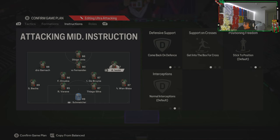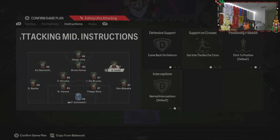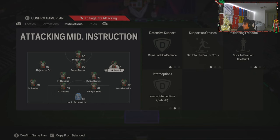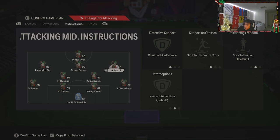Left CAM and right CAM are both on comeback on defense. This drops you into a 4-4-2 defensively, which is kind of the best way to defend. Bruno is a free-roam defender, so he helps out in the middle. Both CAMs are also set to get into the box for cross, which triggers them to make runs instead of just standing around.